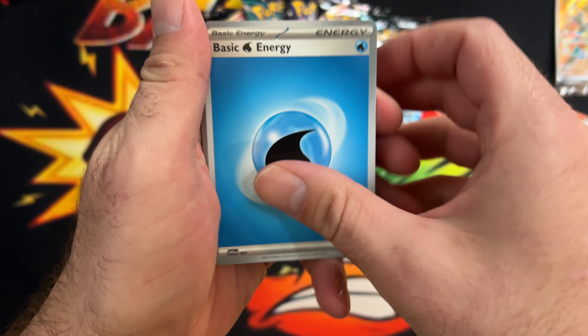Last pack — since we hit the meal we'll share one with you. Another code card, we got: Lightning, Frigibax, Pineco, Numel, Natu, Donphan, Atticus, Maushold, Exeggutor reverse, Gastly reverse — and a Squawkabilly EX! Nice. So we've got quite a few hits here.